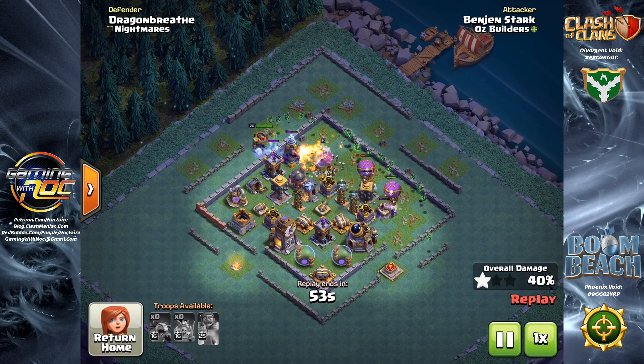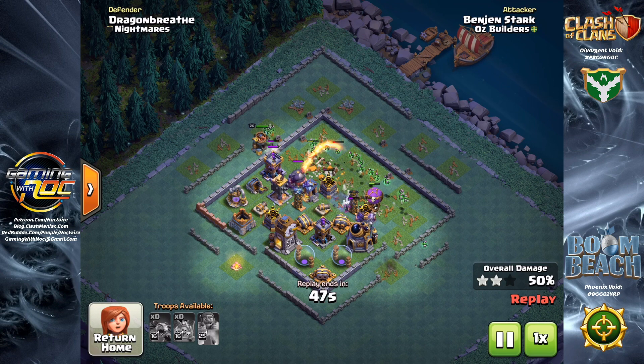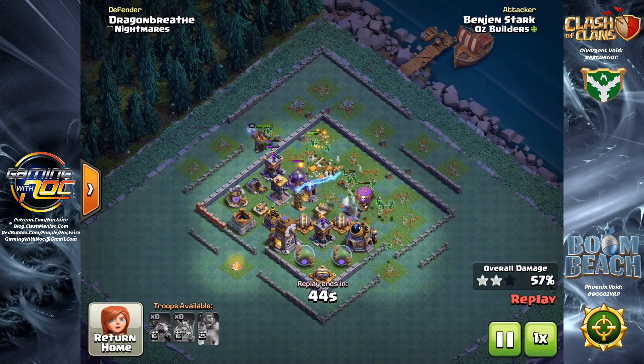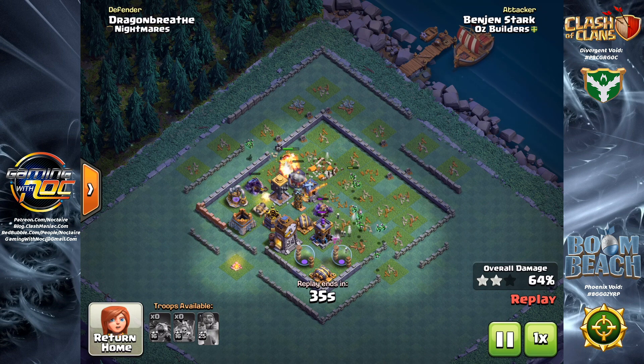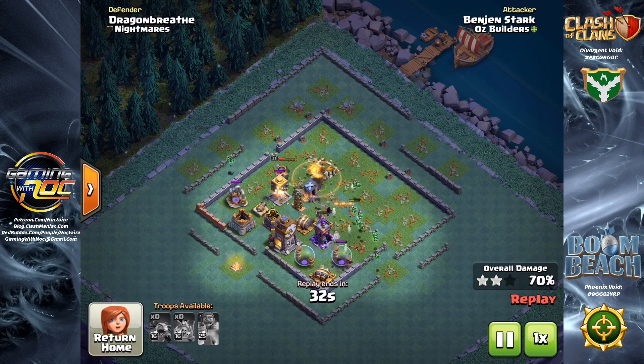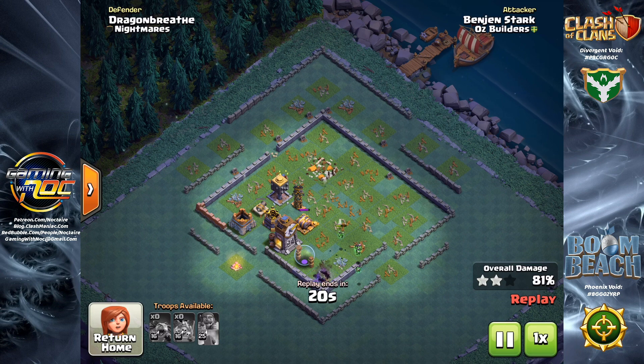Then you come in from behind and hit your ground-only defenses, which are going to be the cannons, double cannons, and the crushers. The guard post can actually pull the balloons and drop ships off the path you want them to go, so in some ways it hits both ground and air. I can't tell you the number of times my drop ships have gone awry because they decided to lock onto a barbarian or archer running around down below them. So in that sense, they can work both ways as well.